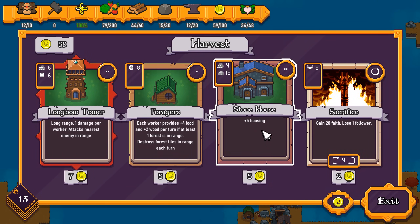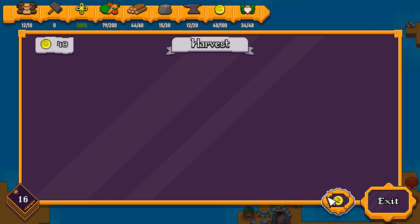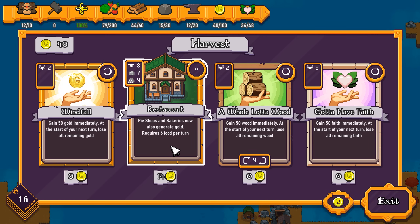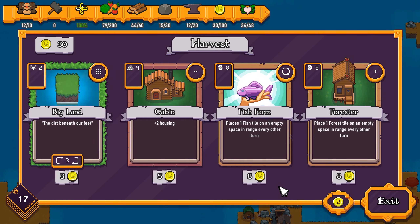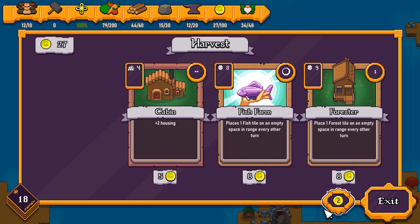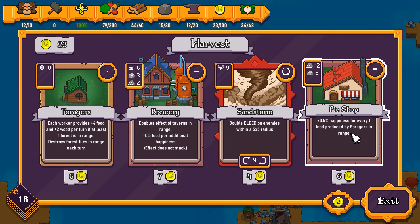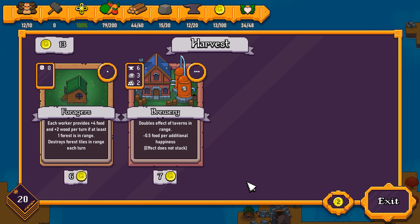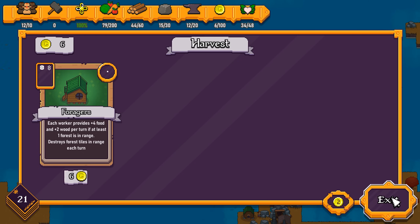Moving on into summer and then directly to harvest. Stone Housing — where have you been all my life? Better housing, I'll take that. Another Forger can be useful. We'll take another Longbow Tower for defense. Shuffling — another Tax Collector, another Stone House. We've gotten kind of unlucky. A Fish Farm places a fish tile on an empty space every other turn — but I've got a card for that. I'll always take Sandstorms when they're available. A brewery would let me double up the effect of taverns, costs a lot of food but gets tons of happiness — taking that.